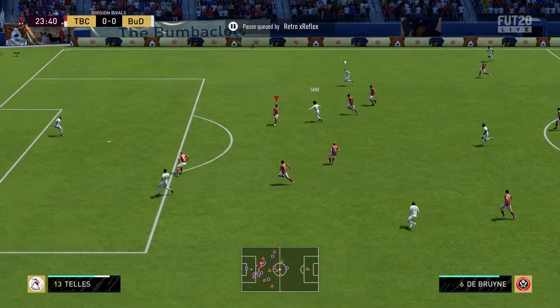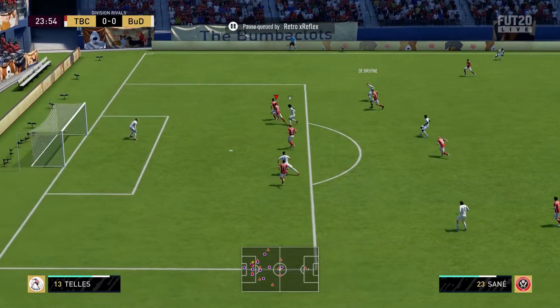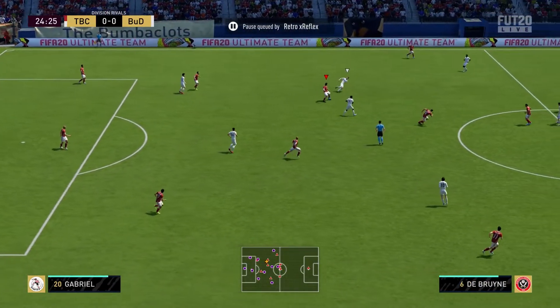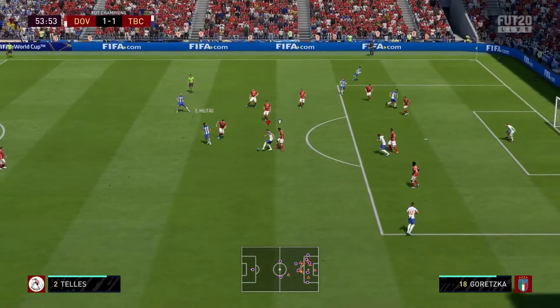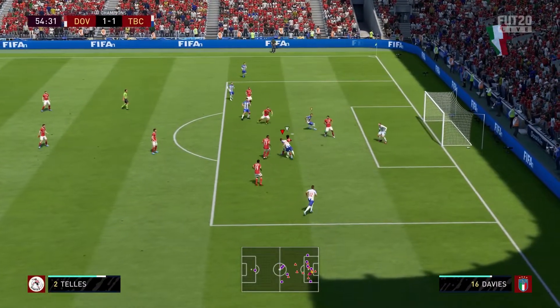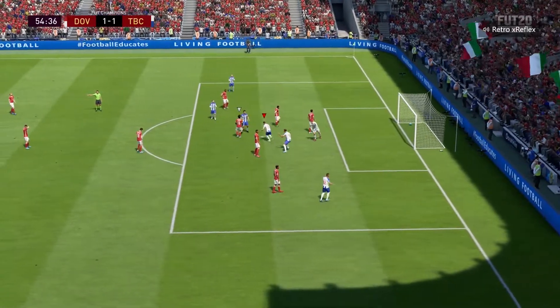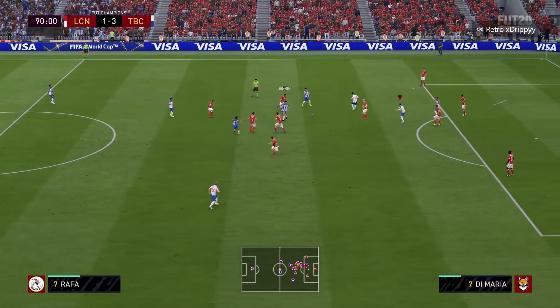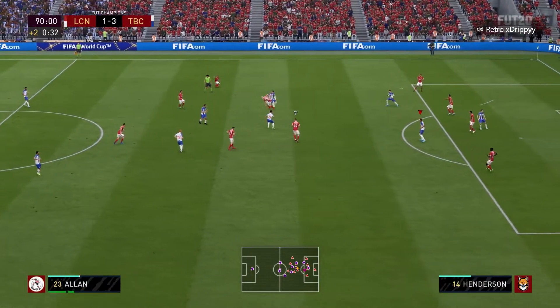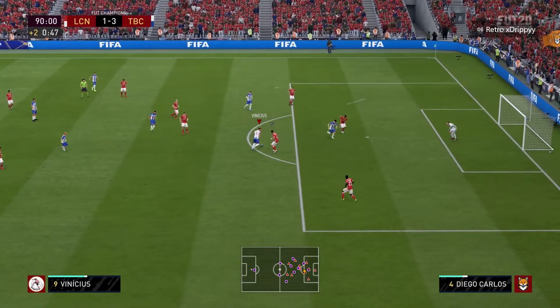His jumping is good, he has good heading, and his stamina is at 99 — that's going to last the whole game. He's just a very effective ball winner. And once he gains control of the ball, he's able to transition to attack because he has very good passing stats. Or if the passes are covered, he can run into space because he has amazing pace, or he can take someone on with a dribble.